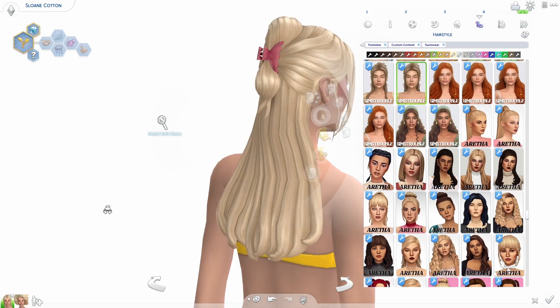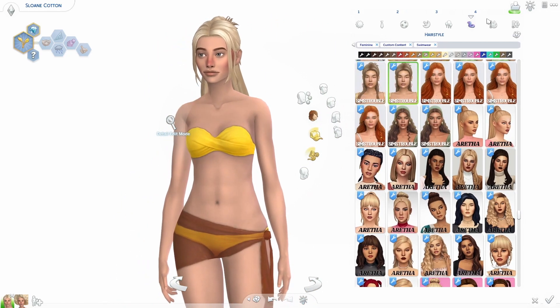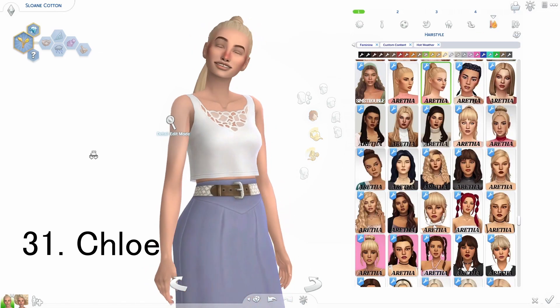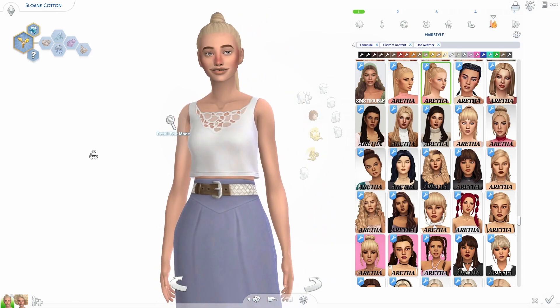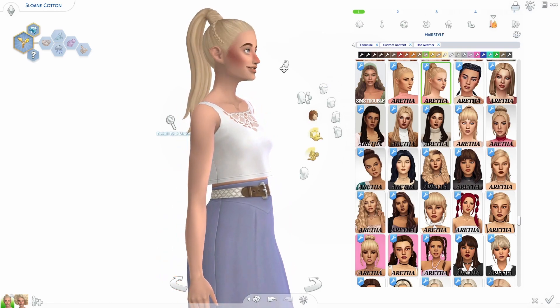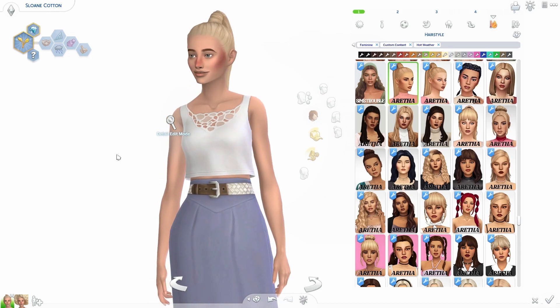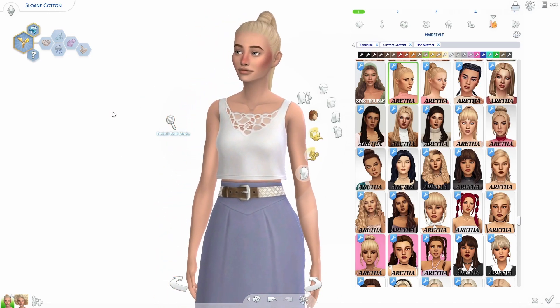There's a version of it with a little bit less hair in the front, which is really pretty too. Next hair is called the Chloe hair — it's a really slicked-back high ponytail, super pretty. It has two versions: one with a little braid and one without, which is really pretty. This one feels very high fashion.